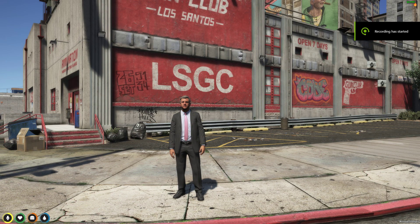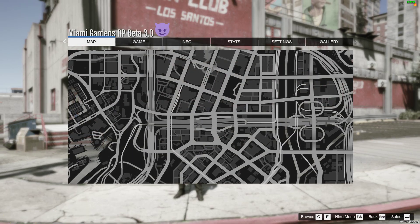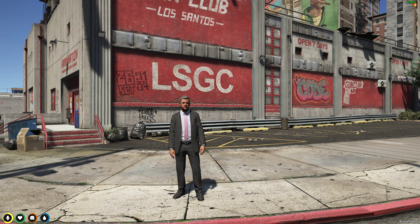Yo, what's going on guys, it's Distortion here, and welcome back to another update video on Miami Gardens. We currently hit 3.0 on the beta, so there's going to be a lot of good goodies — more balanced for citizens' license of weapons, driver license, and IDs, and a little extra spicy touch I added to the server. Let's get started.